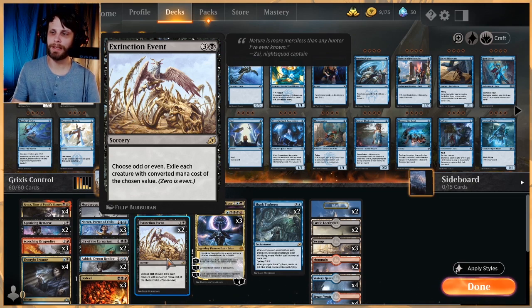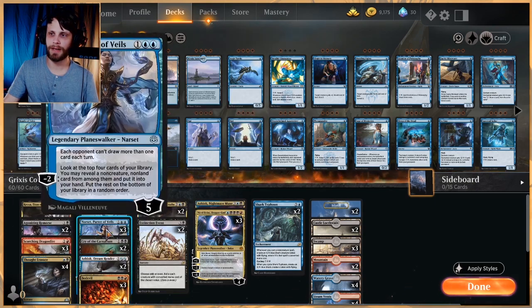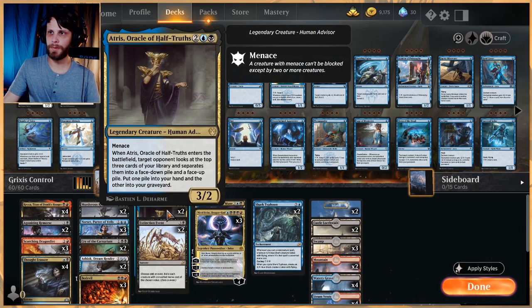We also have two Extinction Event — a card I've been favoring lately because it exiles, which makes it really easy to deal with everything in a very efficient way. You do have to choose odd or evens, but because we've got good point-and-shoot removal, it's easy to burn something out on the odd side and then exile all the even cards — just an example, but definitely a good way to do it.